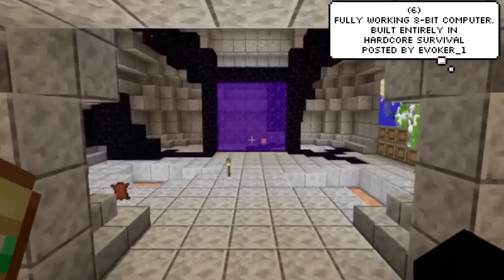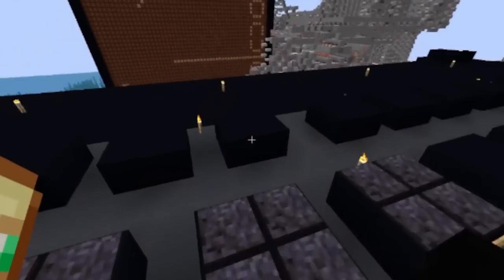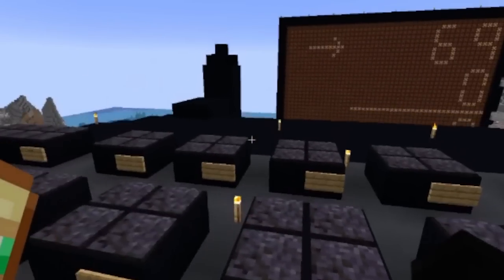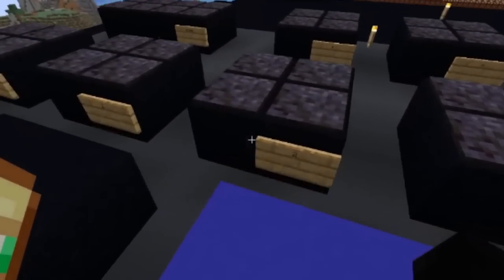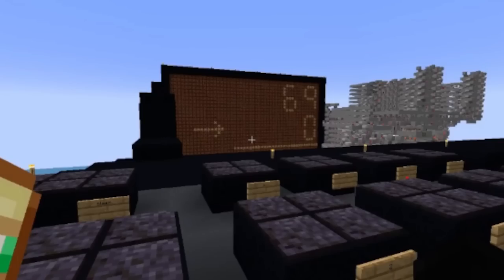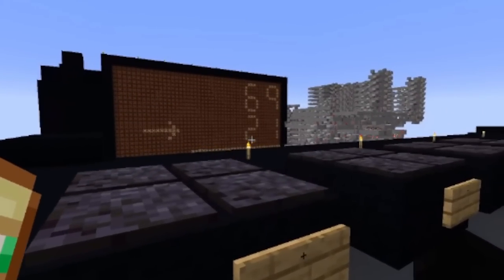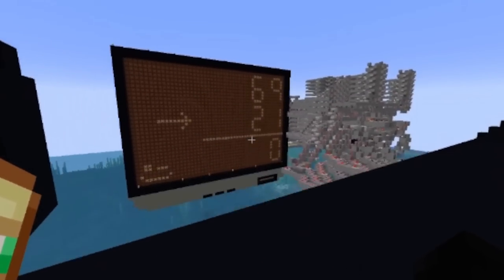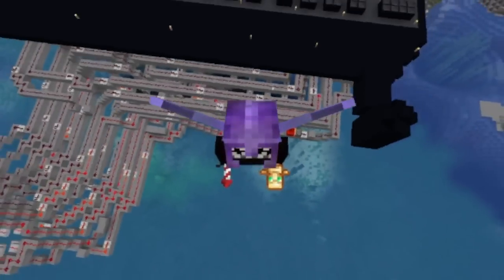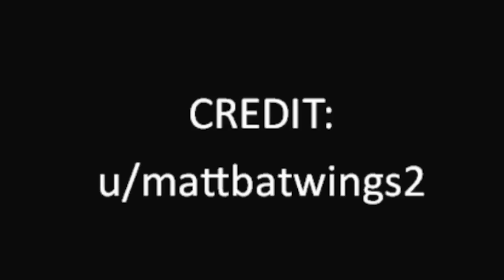Evoker1 is back again, this time with his mind-blowing fully functional 8-bit computer built entirely in hardcore survival. The computer design and redstone logic was originally from a player called Matt Batwings — something that was originally only ever made in a creative world with world edit — but Evoker1 took the challenge and managed to recreate it in a hardcore survival world. It uses over 25,000 redstone dust, 28,000 stone, 3,000-plus repeaters, and over 1,500 redstone lamps. Actually insane.